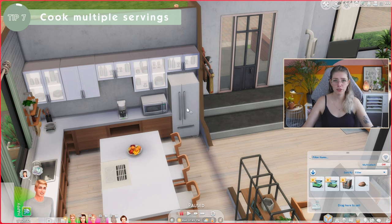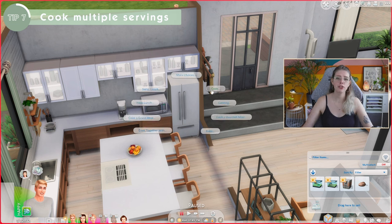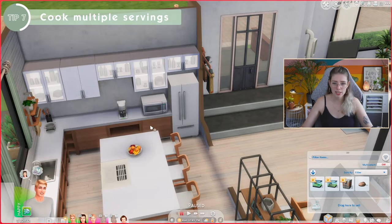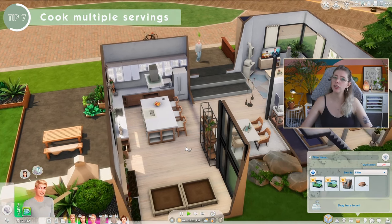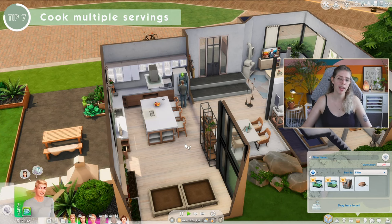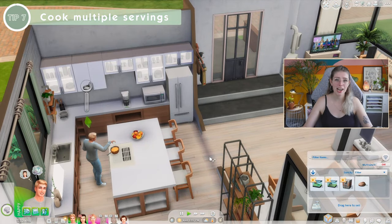Tip number seven: when you cook, always cook eight servings — especially with a bigger household, but even with a single Sim this is super handy. Click the fridge, select Cook, then when you click a meal choose party size to get eight servings. Make a couple of meals and you're set for more days. This means your Sim doesn't have to cook every single time they're hungry, which saves a ton of time — otherwise you'll be late for work and school constantly.